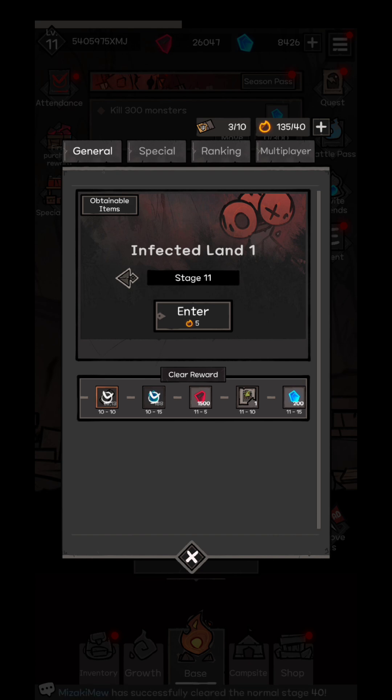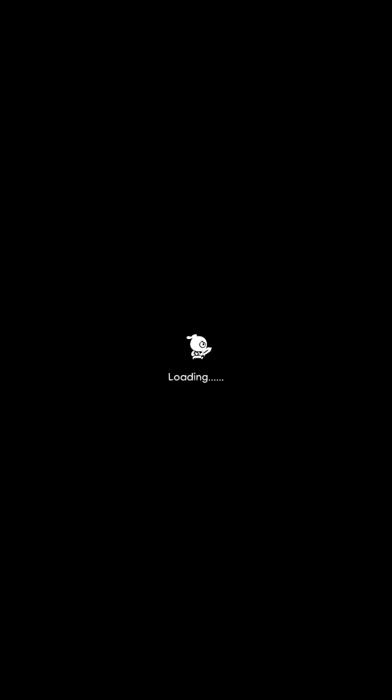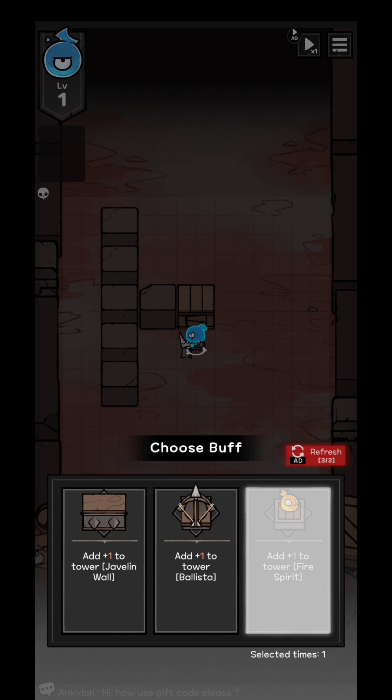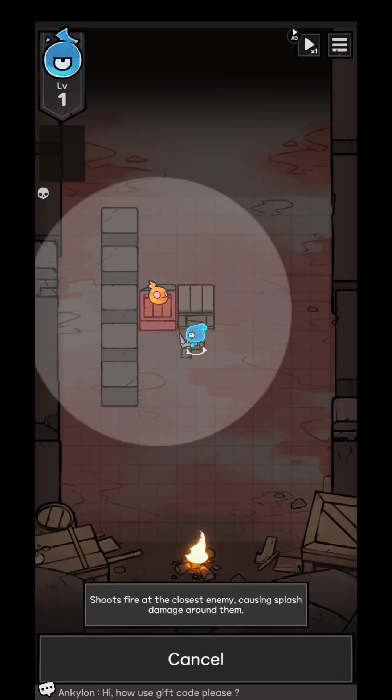You're going to consume some energy, and you're going to be able to place five different kind of towers in your deck. By selecting those, you're going to be able to try to do your best.